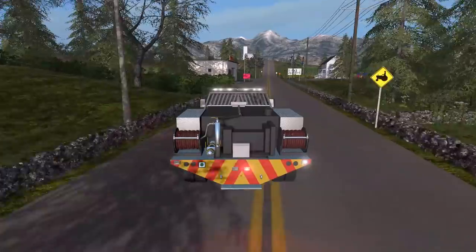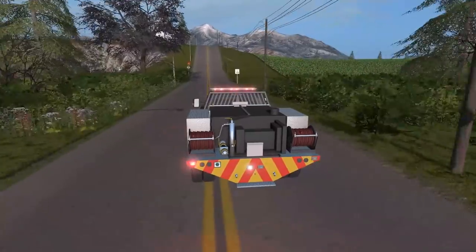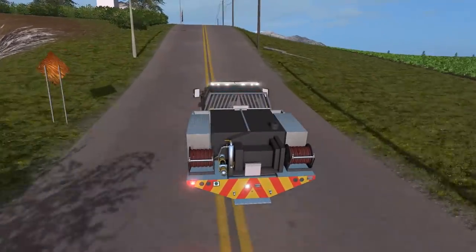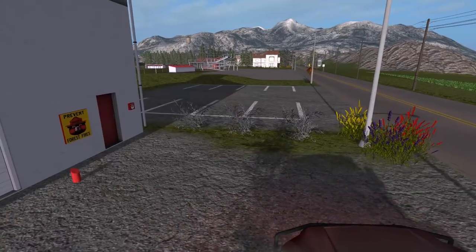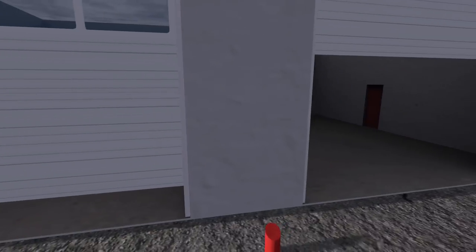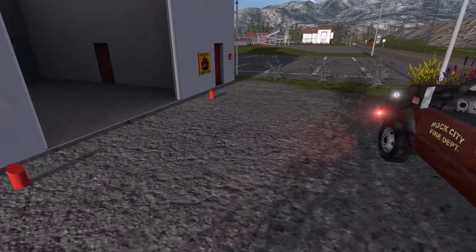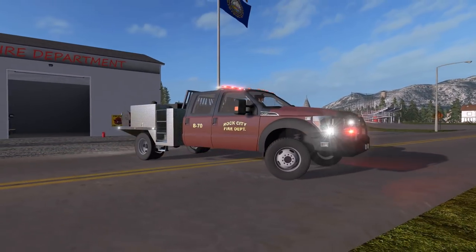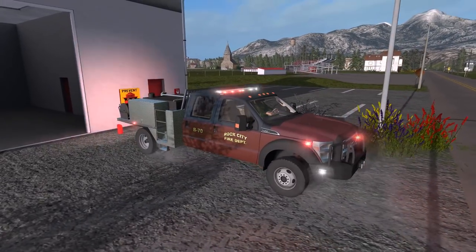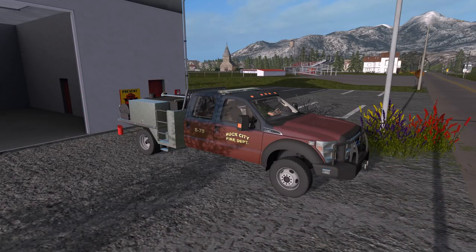My controller is so bad with the steering — I think I need a new controller because it's making us turn left even though we're not even turning. Let's see how much space we have here — we do not have too much space. So the tanker is definitely not going to fit here unless we really squeeze it in. Maybe we'll put this at the new station. We've got to figure this out — let's move some more of our apparatus.